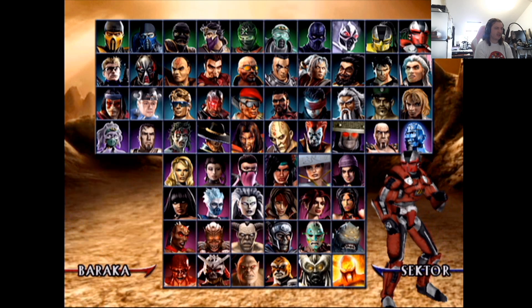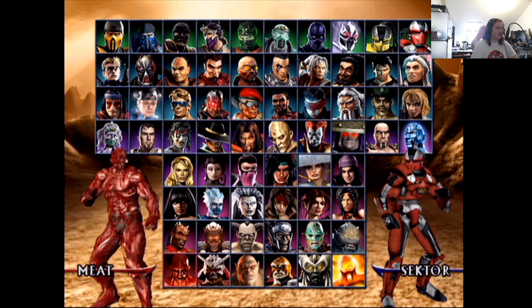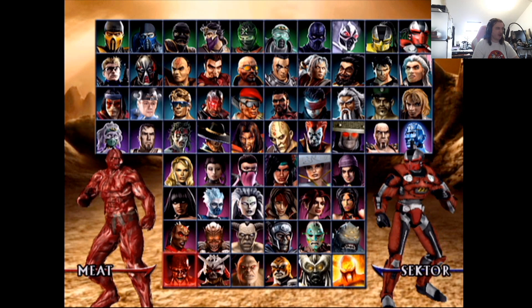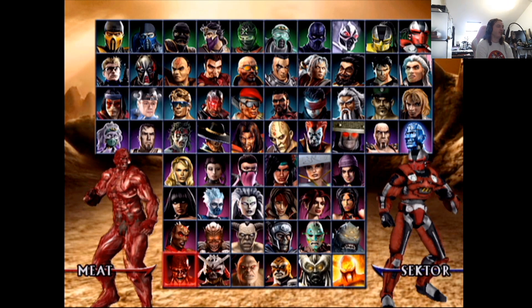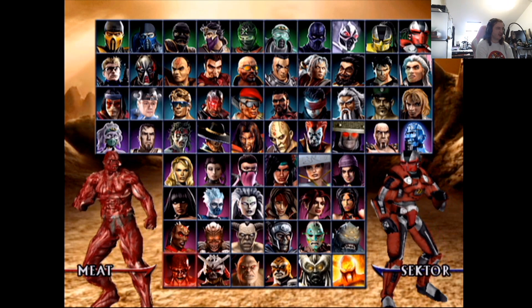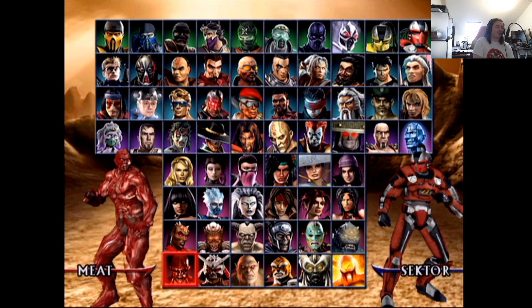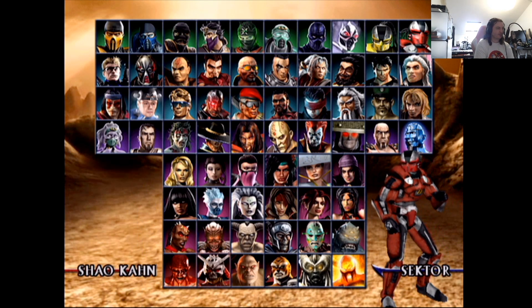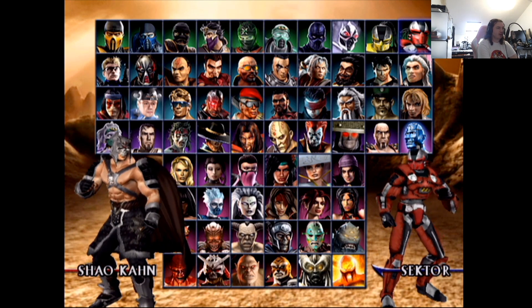Meat — very unlikely to ever come back. He's always been a joke character, so I expect to see him in a background element rather than as a character. He does have one of my favorite moves where he takes his head off and rolls it — which could probably be given to Havik or somebody else. The design is disgusting but it's easily like an eight out of ten — I think it's incredible. But yes, he's a character who's never going to come back.